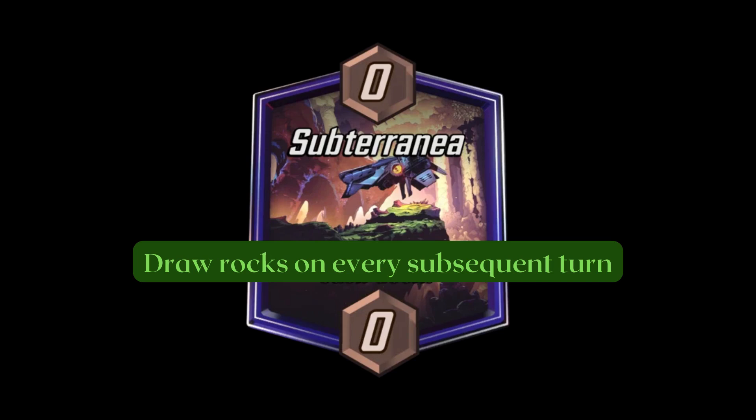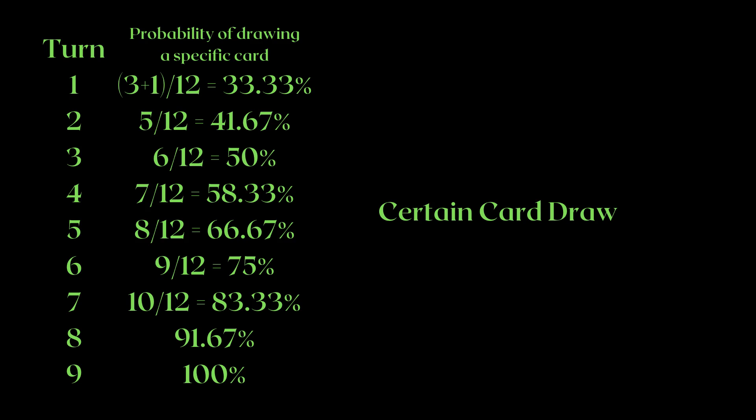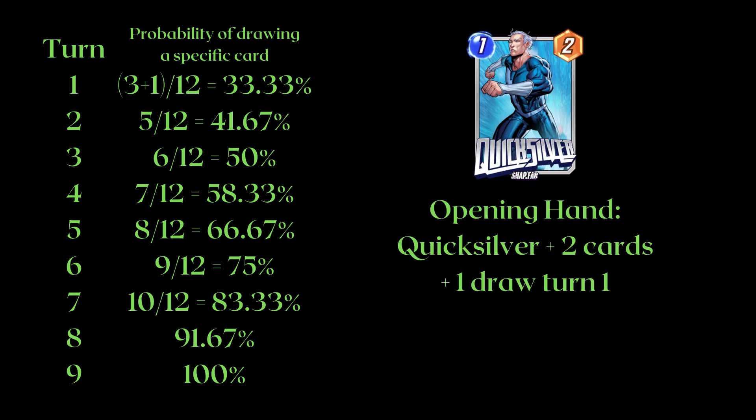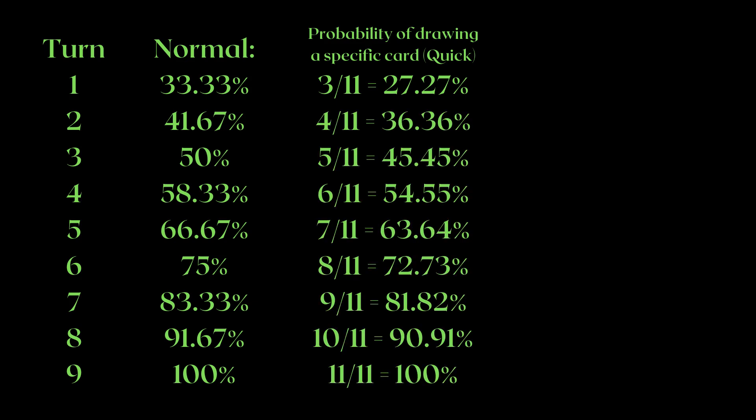Now that we know about basic card draw probabilities, what about these 4 cards and how they affect the probability of card draws? What Quicksilver, Domino, and America Chavez have in common is a certain card draw on turn X — you will always draw the card on a given turn and never before then. This essentially decreases the denominator by 1 each turn, thus increasing or decreasing your probability. For Quicksilver, in our opening hand we will always have Quicksilver with 2 other random cards. On turn 1 we draw one more card, giving us 3 cards out of the possible 11 cards — not 12 anymore, as Quicksilver is always in your hand and not part of the probability. Applying this to the rest of your card draws, until you draw your final card, all card draw probability is decreased.